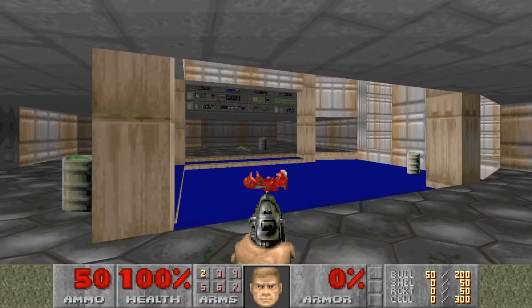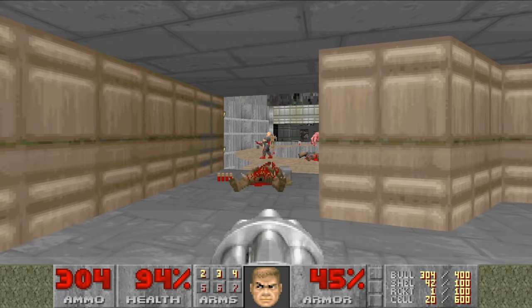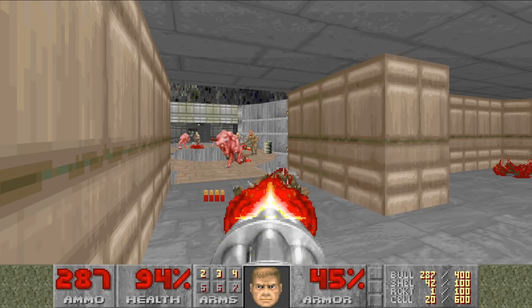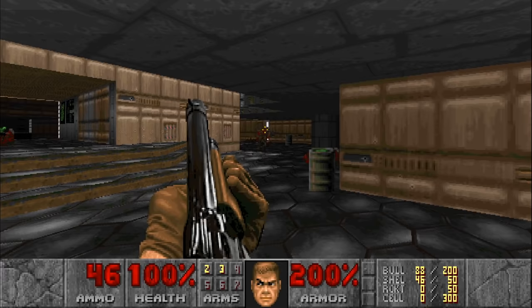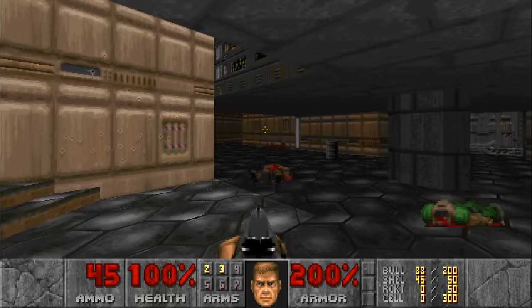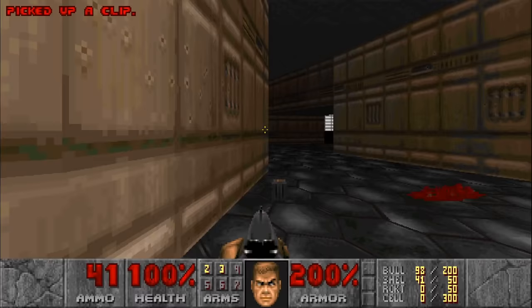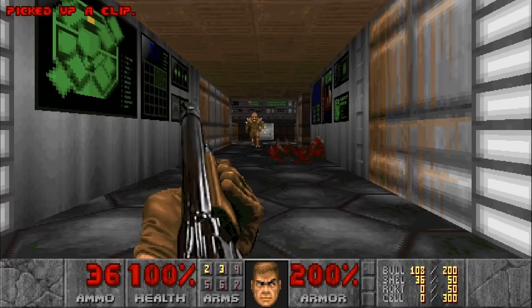Another huge improvement that source ports allow is higher resolutions. Whenever I show footage of Doom in my videos, it looks nice and crisp, but that's only because I used the source port PRBoom+. If you watch footage of the original Doom, you can see there is a huge difference in the quality of the graphics. There are many other things that source ports allow you to alter, but generally the controls and the graphics are the two that really stand out. Until 2020, source ports were the definitive way to play Doom on the PC, but a recent official port may be changing that. So without further ado, let's check out some awesome Doom ports.